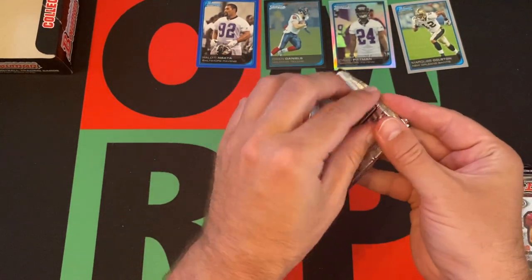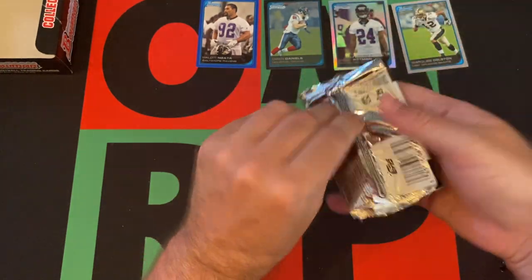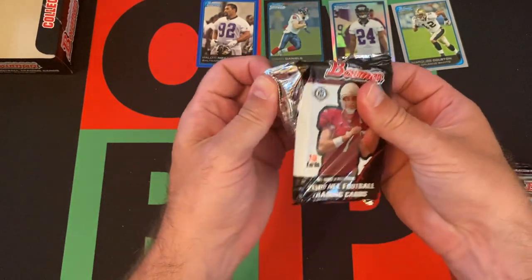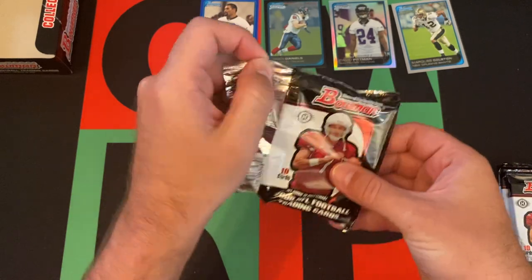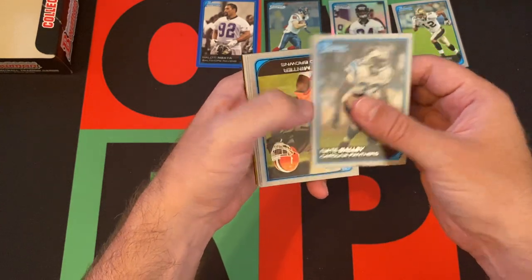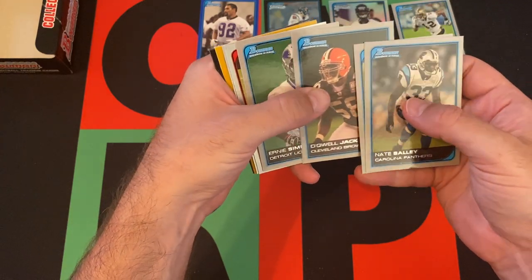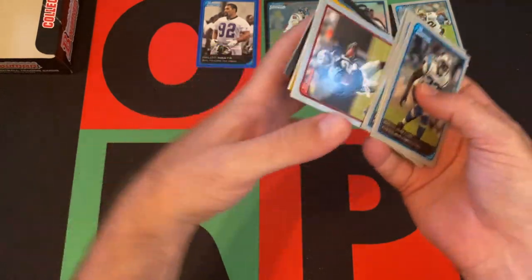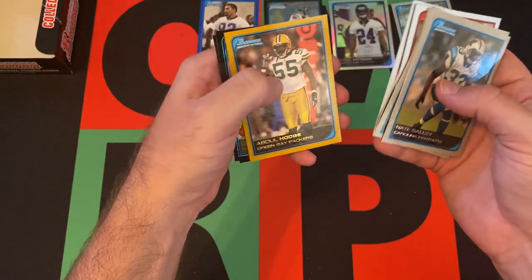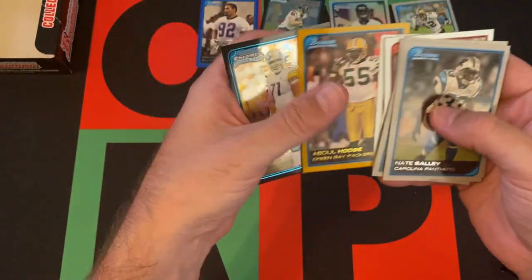Pack three: Would love to get like a gold parallel Brady at this point since we haven't gotten anything big. Got Nate Sally, DeMario Minter, DeQuell Jackson, Ernie Sims, Sean Foster, Brad Johnson, Reggie Wayne, Abdul Hodge, another Owen Daniels — that's weird — and Orion Harris as our chrome parallel.